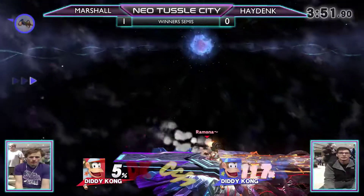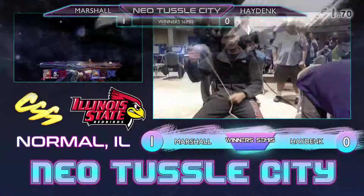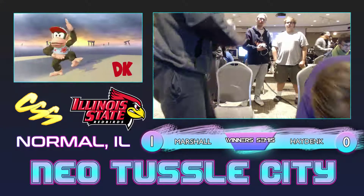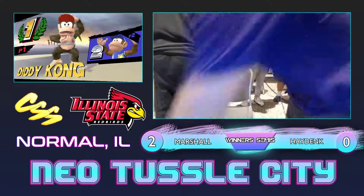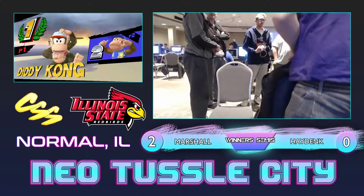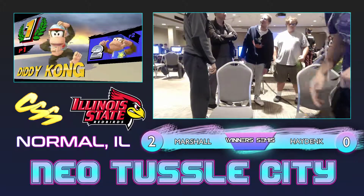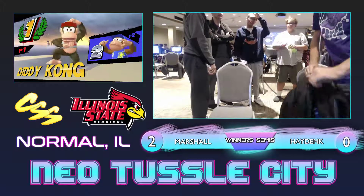That was a bit too insane and he's just going to catch that landing with the f-smash. He was going for the Hoo Hah barrels but that didn't work out. You can't barrel-master Marshall — you see what he's doing in doubles, he was doing some crazy barrel stuff. It was crazy. It looks like Thor and Sway just finished.